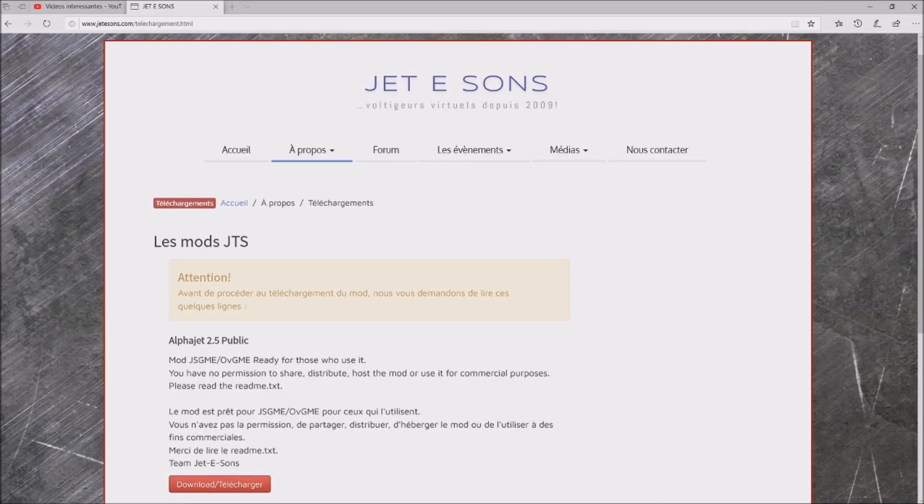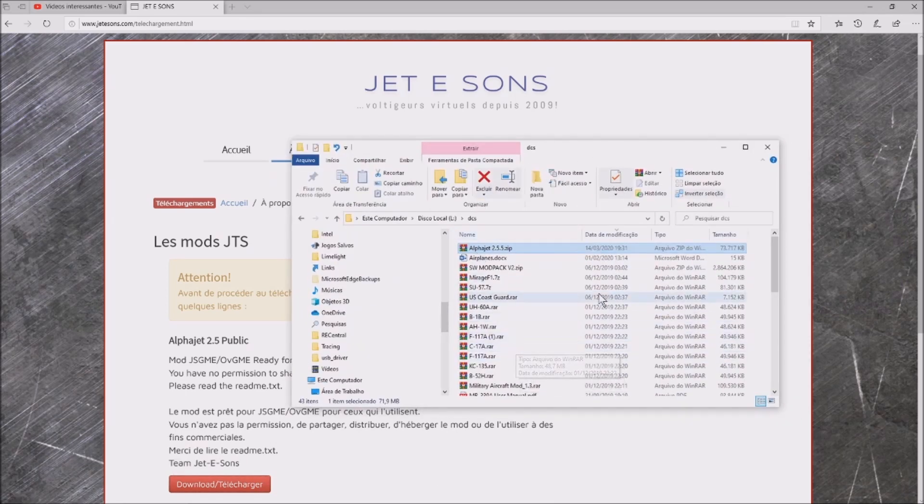So this is the website where you can download the file — the Alpha Jet airplane mod. You download here, and after you download you are going to have a file like this one I'm going to show you. So this is my folder with all my mods. We are going to have a file like this one — Alpha Jet 2.5.5.zip.